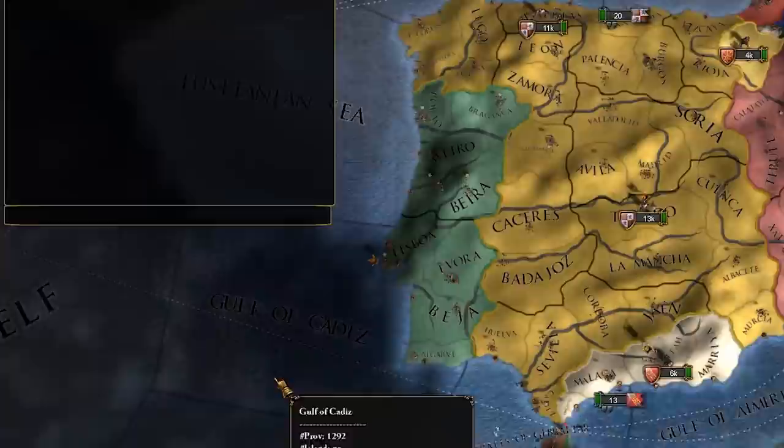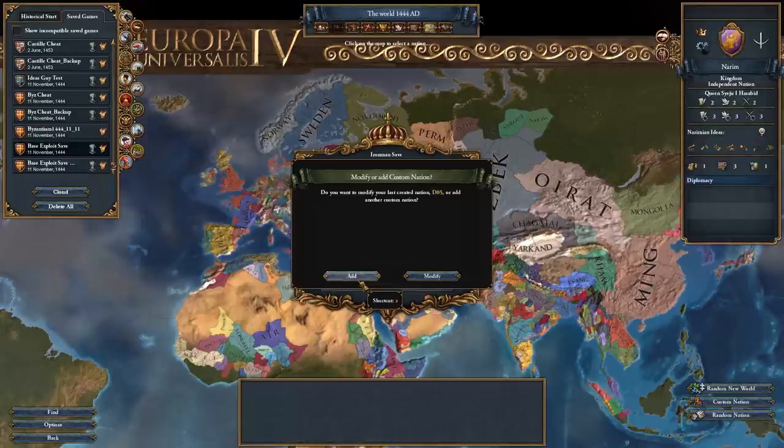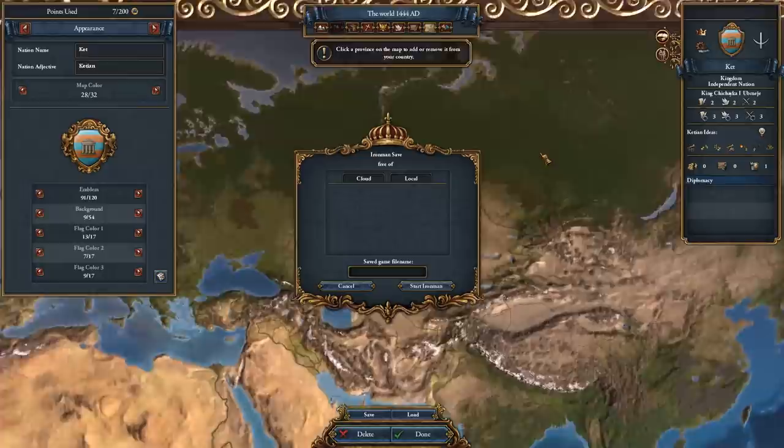The next exploit is basically the same as the first one but with a different outcome. When in your normal game save, tag into the observer and annex every province — this will remove every province that you annex. Now perform the previous exploit, and all of the land you add to your custom nation will become empty as well, allowing you to colonize it with Siberian frontiers or just in general.